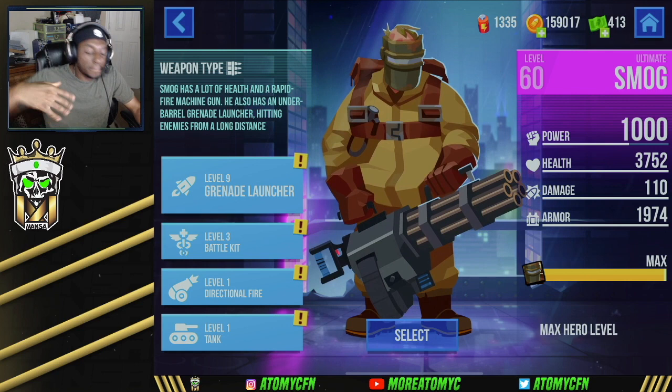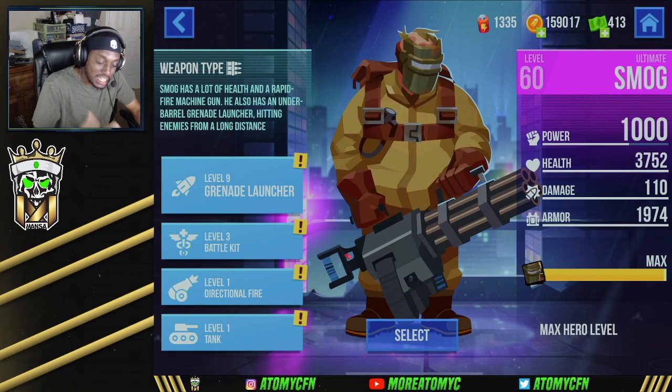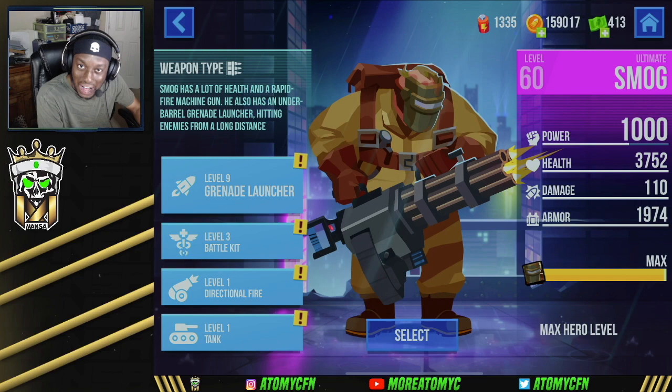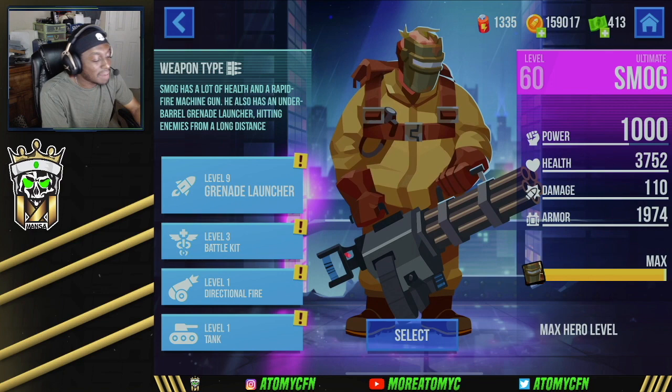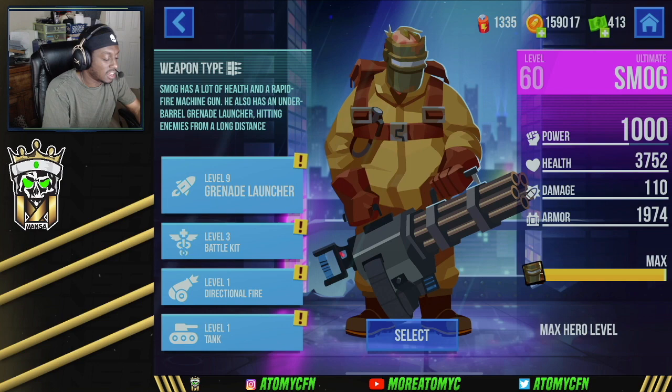On to the next legendary hero — for those of you who like to just tank and have a billion health, this is your guy. His name is Smog and he's got 3,752 health maxed out — one of the most health in the game. Smog has a lot of health and a rapid-fire machine gun, and also an underbarrel grenade launcher. His major ability launches a rocket that explodes on collision, dealing damage within a range of 379. Movement speed is reduced by 40, which is fair considering you're about to blow someone into smithereens.